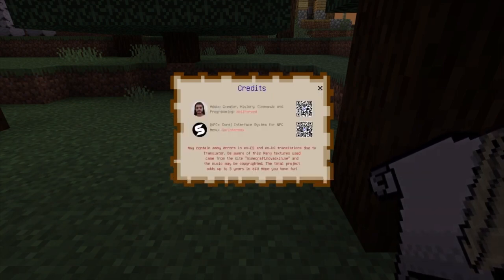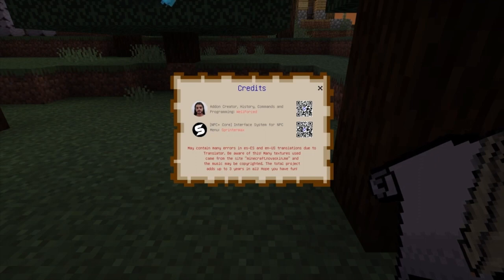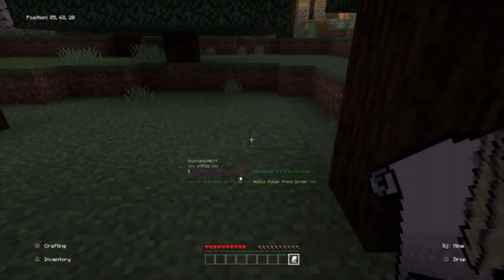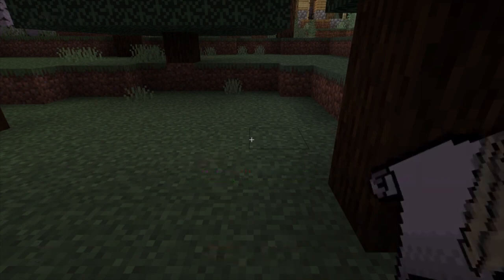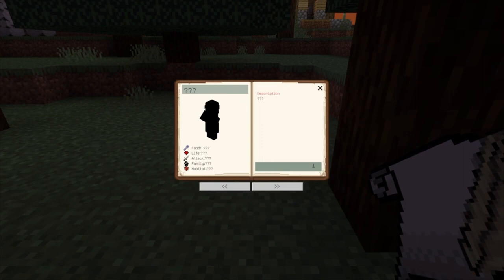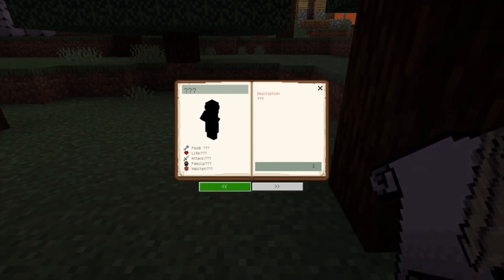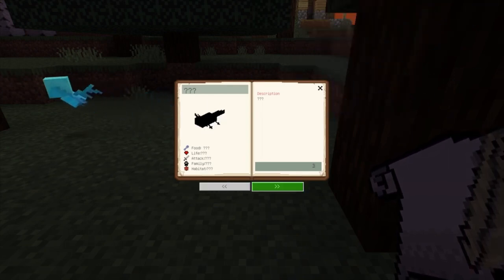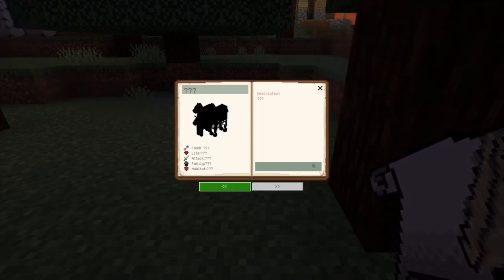I'm gonna go ahead and show y'all the credits. This is made by Whale Force. The menu is made by Sprinter Max. Let me go to bestiary because that's pretty cool. So right here, when you get introduced to a new mob or something, it'll pretty much pop that mob up into this book — but I think you have to kill it first.